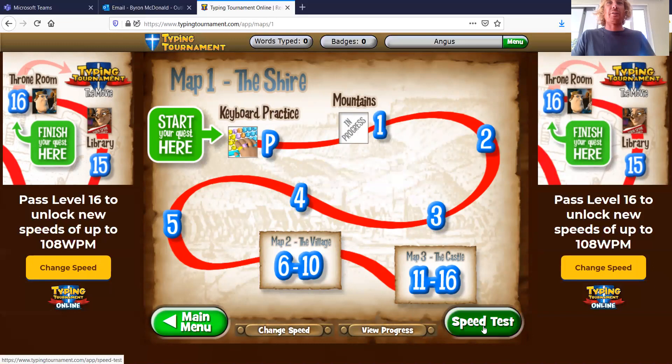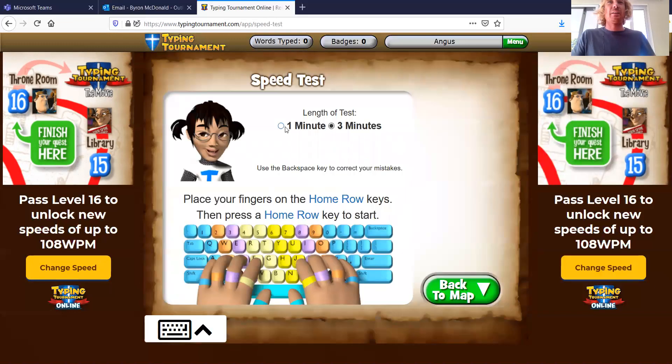Let's go for a speed test — one minute. Press the home row key to start. I think the home row key is... let's go fast, I know these.